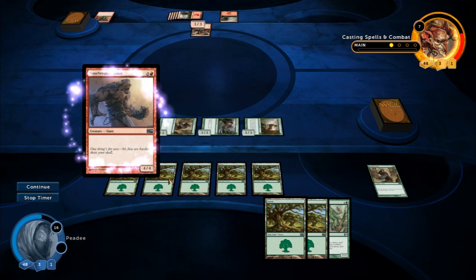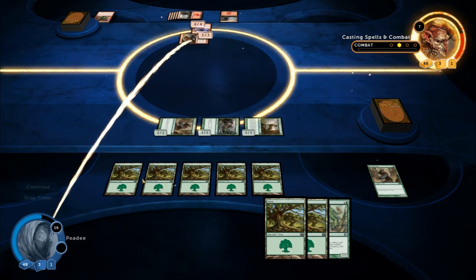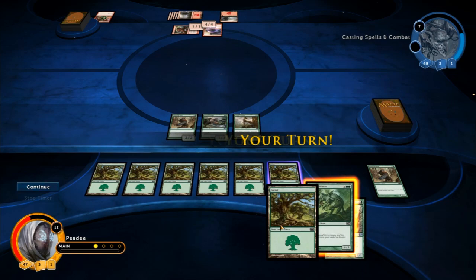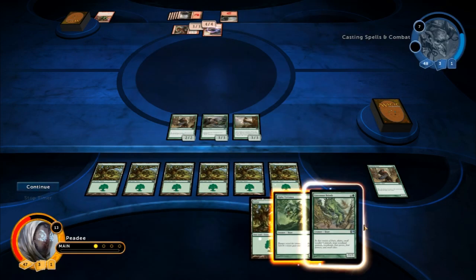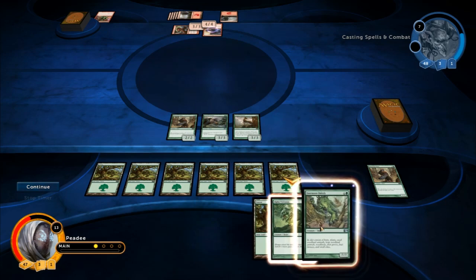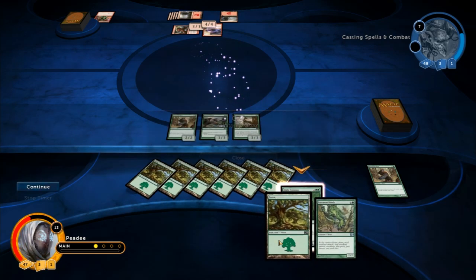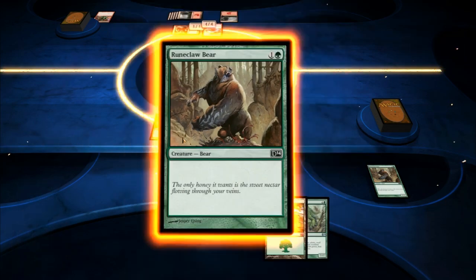Bonebreaker Giant, 4-4 — alright. 1, 2, 3, 4, 5 — so I can play Block. This guy's doing 3-3. Did I miss my chance to block? I guess so. My turn. What does this guy do? Alpha Tyranix. I think I can play him now. Enormous — 1, 2, 3, 4, 5, 6 — I should be able to play him now. Oh no, he takes 6. Why can't I play him? He doesn't want me to. H — cast — okay fine, I wanted to cast the other guy. Attack with all, right?